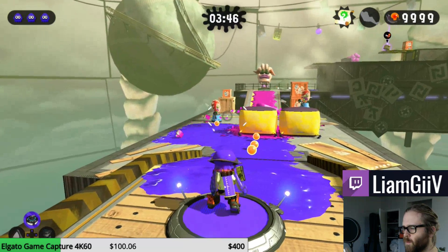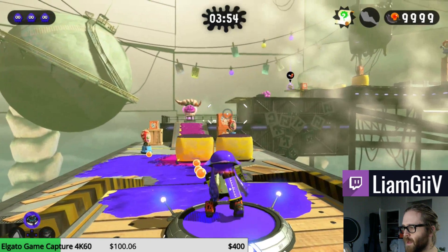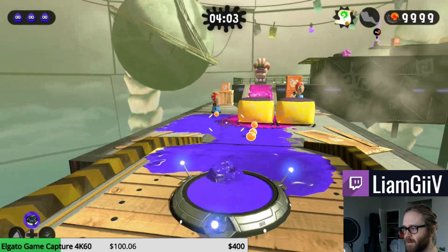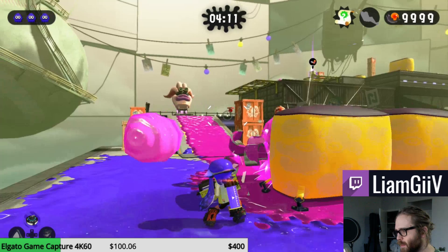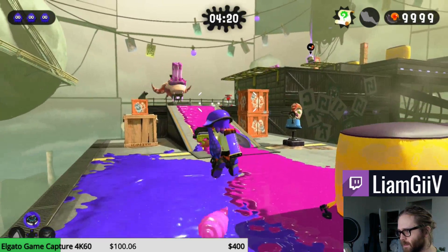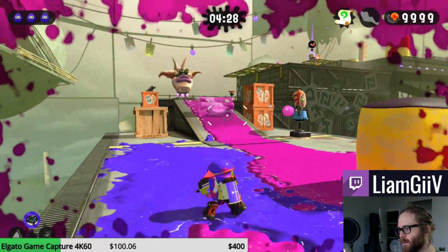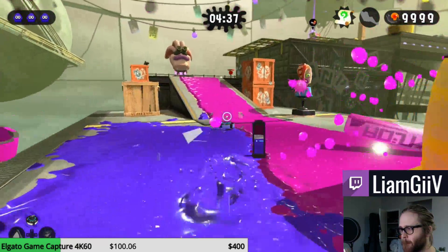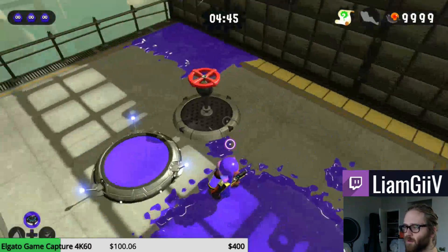For this next section we're going to draw a line about where I'm pointing my reticle right now — up this ramp to where the other manhole cover geyser thing is. That's your racing line, as it were. You're going to swim down here and shoot, but you want to get your curler at an angle where it can just barely clip the edge and still make it up and over. That way you'll be able to swim directly into the geyser. If you run straight away you won't really have to worry about the timing — it just sort of works out if you're quick about it.